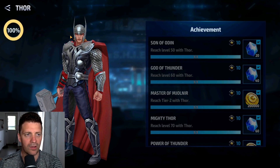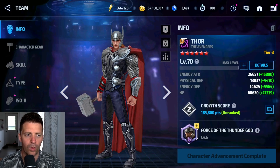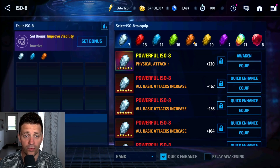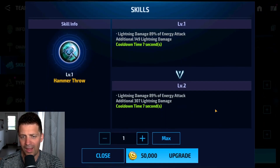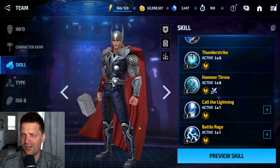Next we're going to do a little bit more work on this guy because we want him ready for when we get the update. We're going to go with the skills - let's get these skills up. We need to check if he can actually clear content past 35 without a uniform - that's going to be interesting. With his Tier 3 skills he should be able to do it.